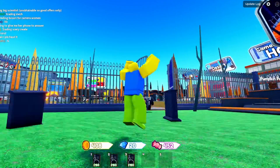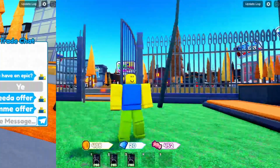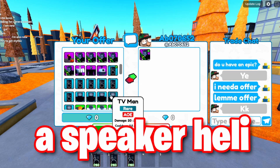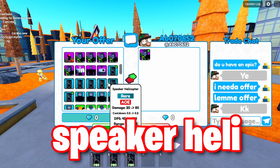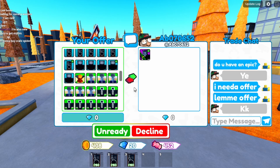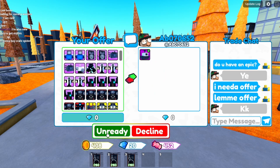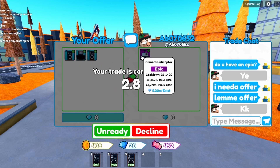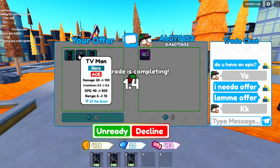I'm going to show this in action to prove that it works. This guy has an epic, so what we're going to do is offer a speaker helicopter, a TV man, and another speaker helicopter — that's three rares. We press ready and he'll do it for the camera helicopter. We just did that — we got a camera helicopter, one of the best epics, for just three rares.